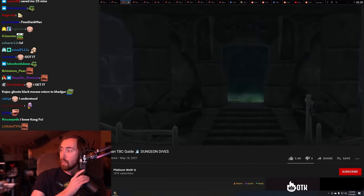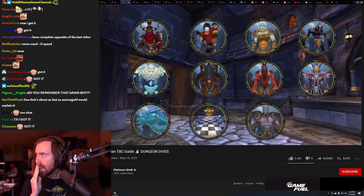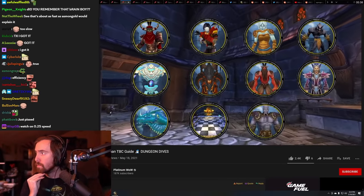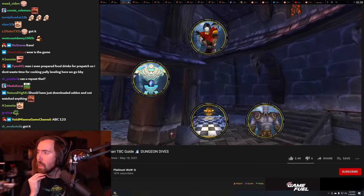Now that your whole raid is attuned, we can enter the Haunted Tower of Karazhan. Karazhan is a raid filled with optional bosses. The only ones that you need to kill to get to the last boss are a select few — but of course, I'll be covering all of the optional bosses as well.